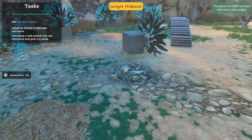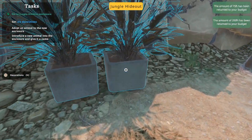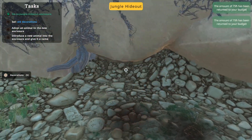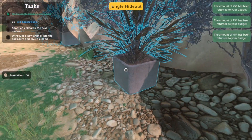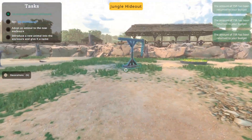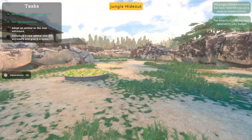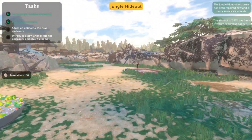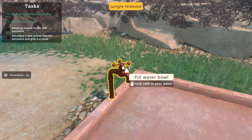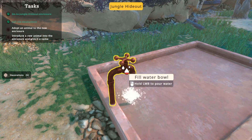That's easy enough, right? We're actually getting a lot — that was 200, and 75 for these. Not bad at all. Okay, it says to adopt a new animal. I'm going to do some crazy stuff and fill this stuff up — I think it's probably needed.